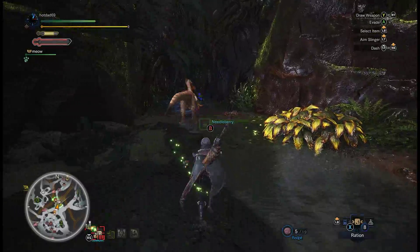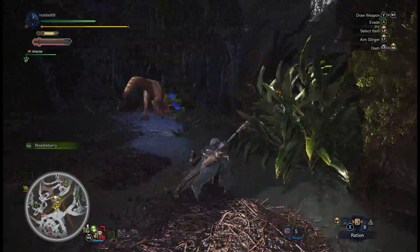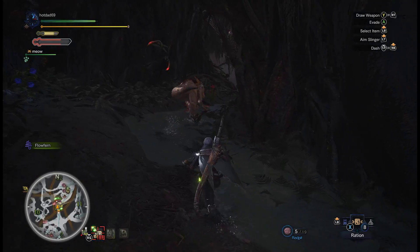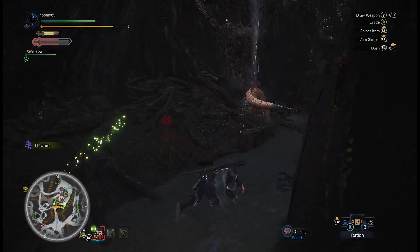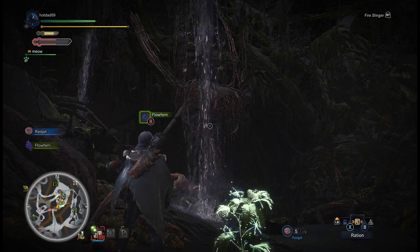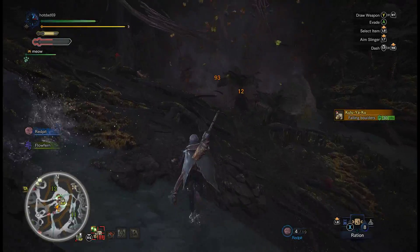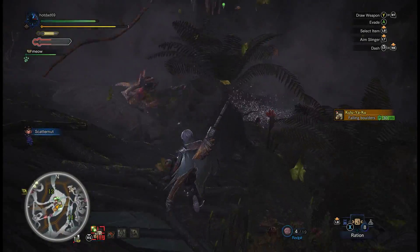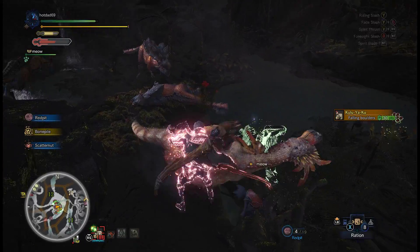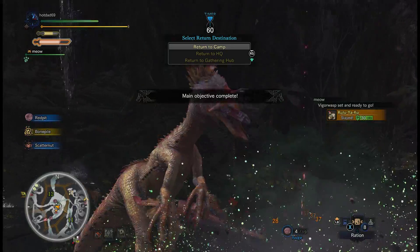There's something called environmental traps. A lot of the maps have something like this — you can shoot your slinger at some rocks to make them fall down and trap monsters. So I'm going to do that here. If you see this rock — if you shoot it, it'll make it fall down and hopefully trap the monster. There we go — trap it, knock it over. Now you can just build up full meter and get a free Helmbreaker off. And it's dead.